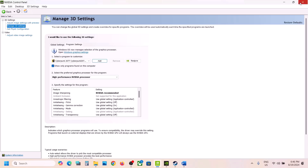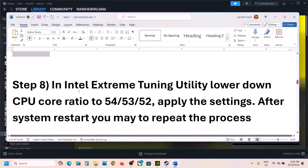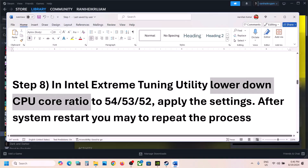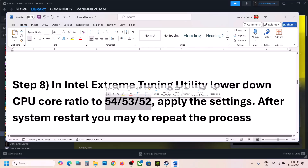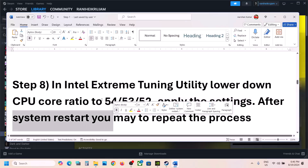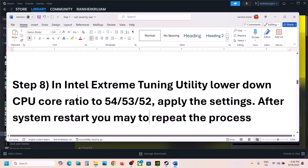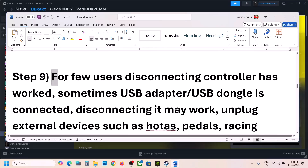The next step is for users of Intel Extreme Tuning Utility. You can lower the CPU core ratio to 54, 53, or 52 — this has worked for many players to fix the crash issue. Apply the settings, but note that when you restart your computer, this setting is undone and you will need to repeat the process.